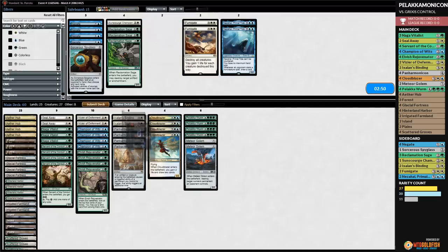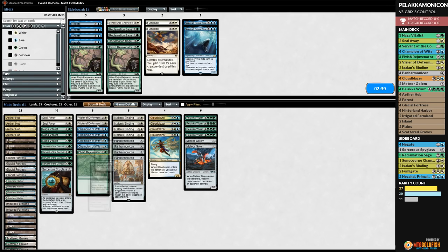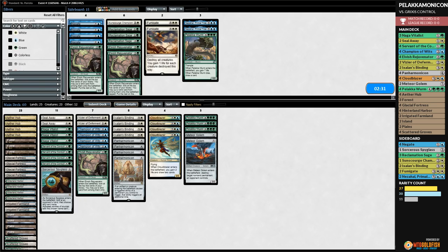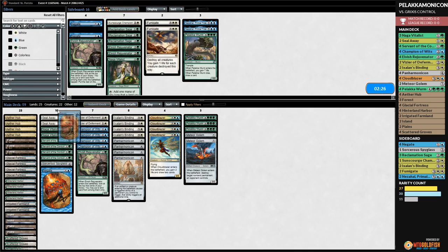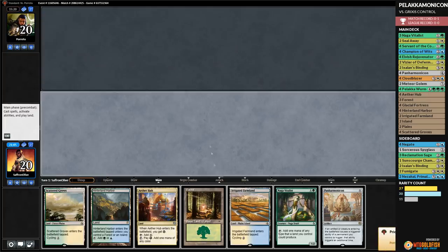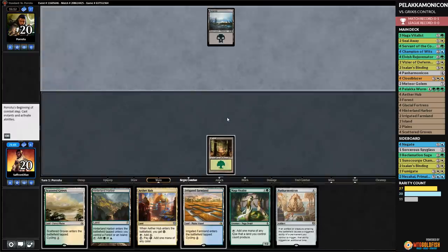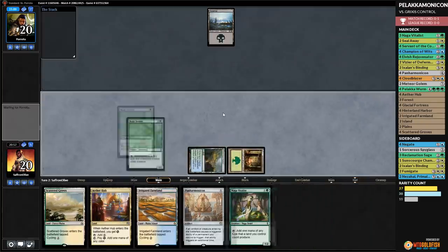Game 2: we're on the play with a quick Panharmonicon but nothing to go with it — we have some cycling lands though. Opponent plays Swamp and passes. We play Hinterland Arbor, Vitalist, pass the turn. Come on things to go with Panharmonicon! We play Island, play Panharmonicon. No Abrade please — but there's an Abrade. Wizards, why? Abrade is bad for Panharmonicon specifically. Opponent plays Naga Vitalist and passes. We play Ether Hub and Sorcerous Spyglass — name Scarab God.